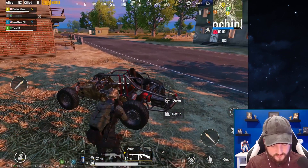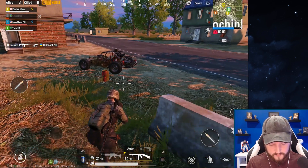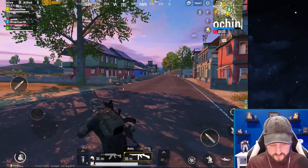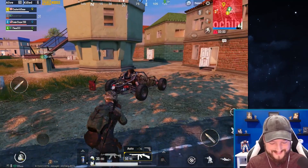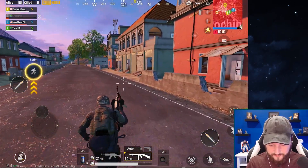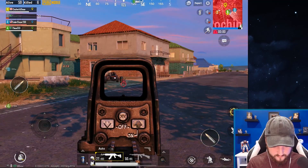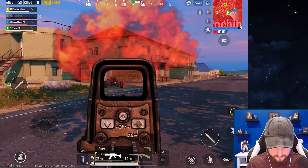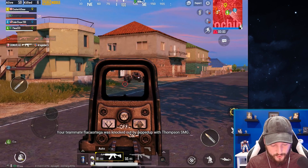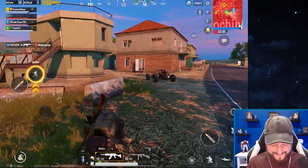I want to try something here — let's drop some items and see if someone comes for this vehicle. We'll explode it up — this is going to be insane! I don't think we'll get anyone into our trap right now because we are in the red zone, which is unfortunate. Boom boom boom — let's check that out. See ya!